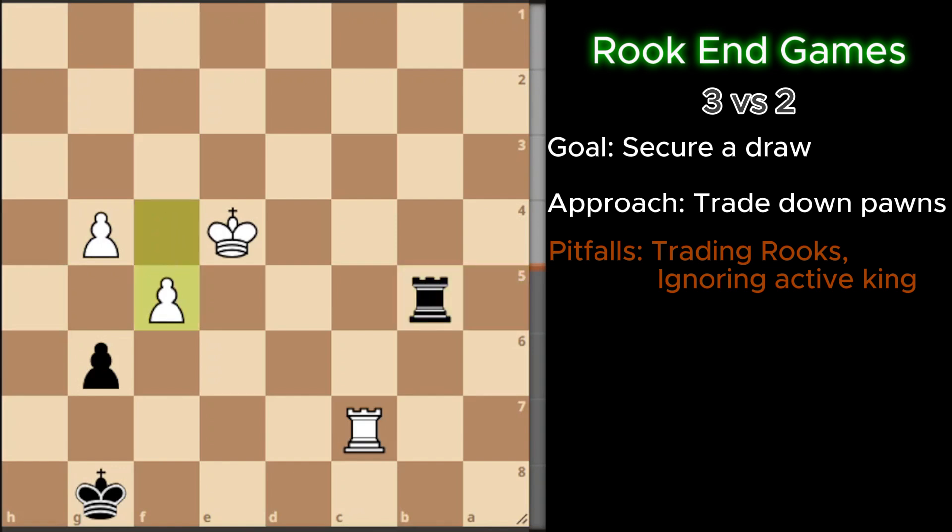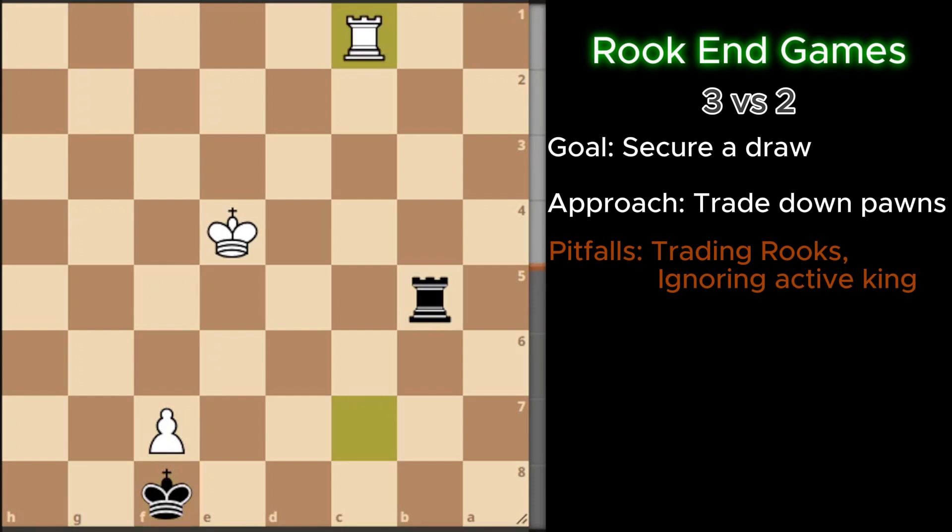In this position, white is provoking more trades, therefore making it much easier for me to secure a draw. In this position, the king is cut off, therefore the king cannot help respond to the pawn promoting into a queen.